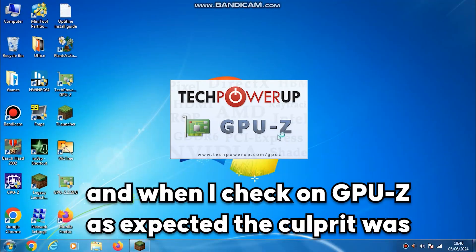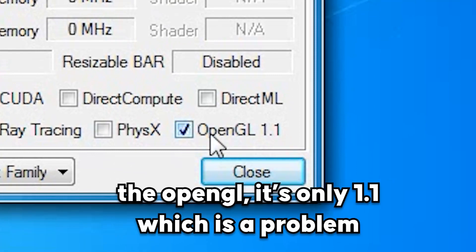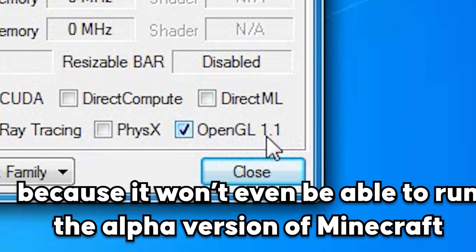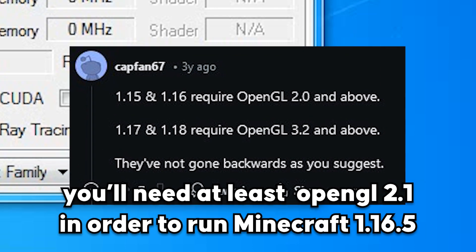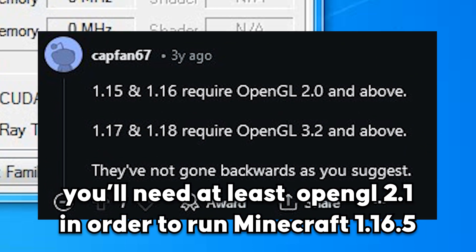When I checked on GPU-Z, as expected, the culprit was OpenGL. It's only version 1.1, which is a problem because you won't even be able to run the alpha version of Minecraft. You'll need at least OpenGL 2.1 in order to run Minecraft 1.16.5.